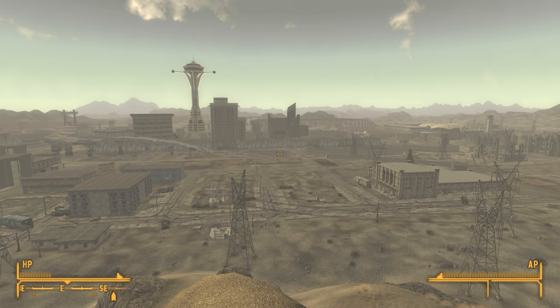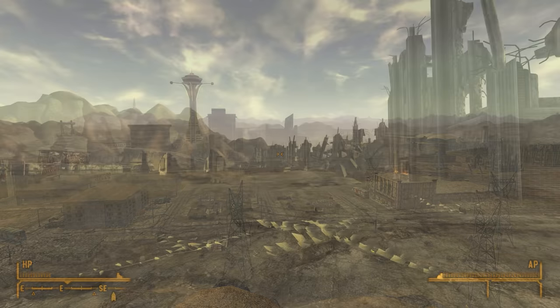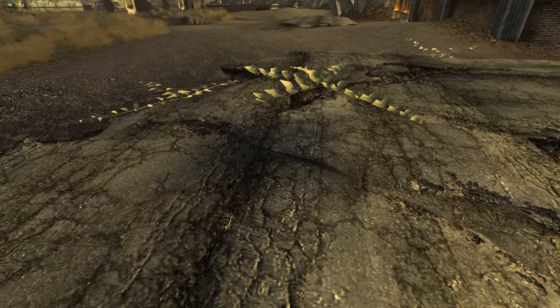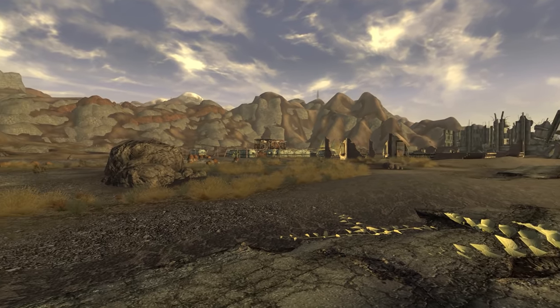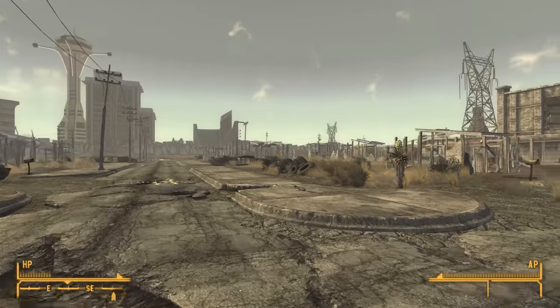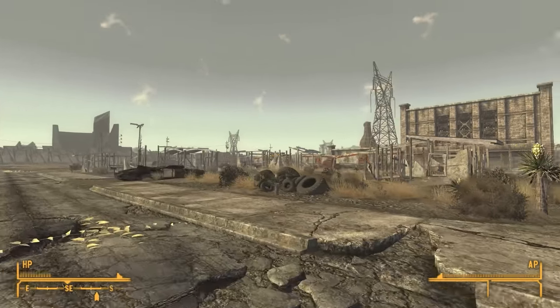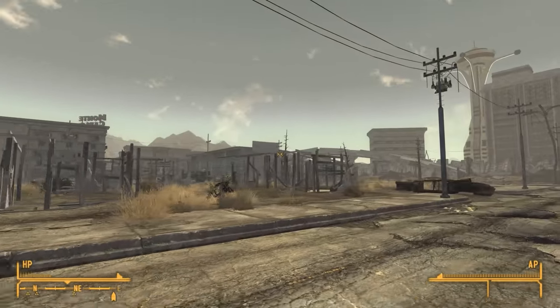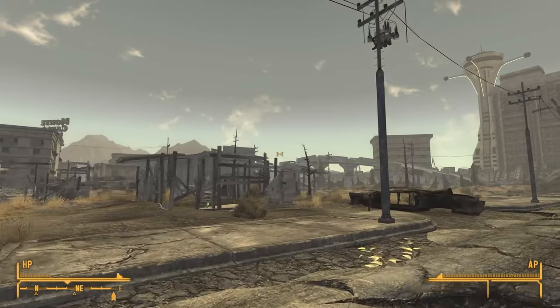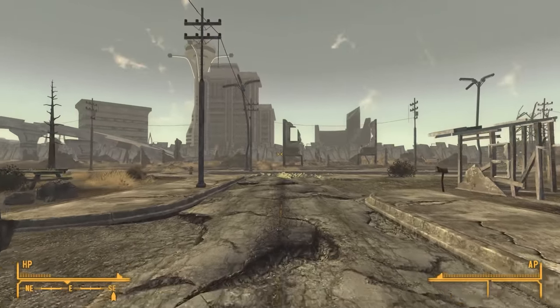Maybe we would have seen NPCs living in the houses outside the gate and gamblers traveling to the strip. It seems this entire area was meant to have more going on, but in-game it has no significance apart from the Sunset Sarsaparilla HQ. By comparing the Remnants map and the world map, you can see the road once curved much further west and went right past Violet's trailer. Perhaps once the west strip gate was cut, the Fiends were moved closer to the city and the once-preserved area around it was turned into nothing more than a ruin.